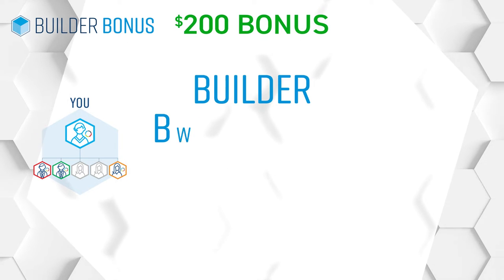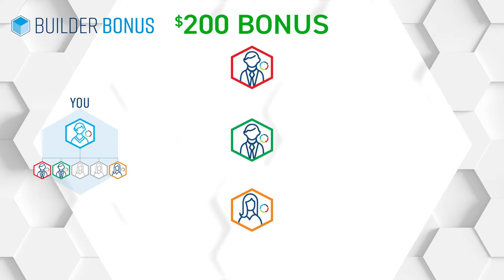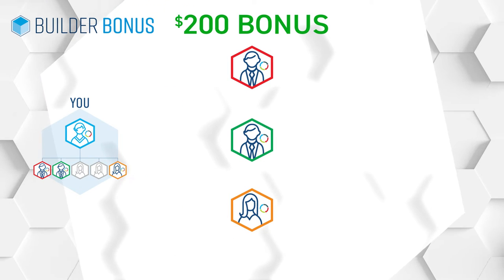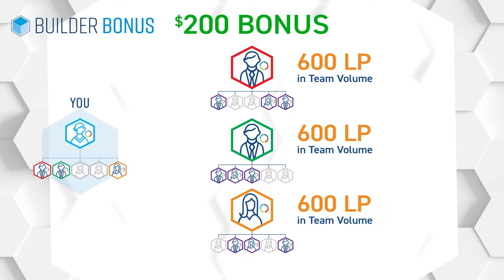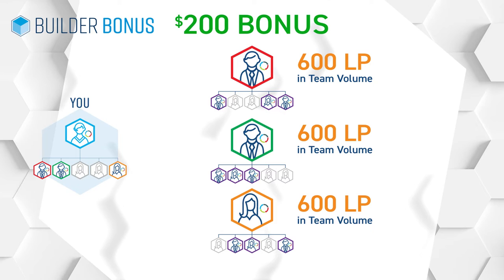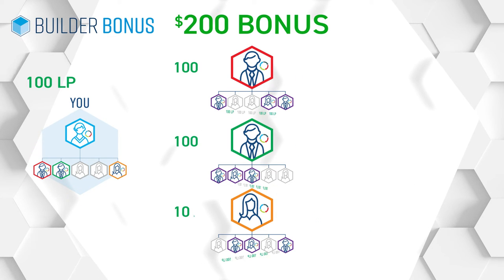The second level of Builder Bonus pays $200 to affiliates who qualify at the Builder, Builder Elite, Diamond, and Diamond Elite ranks. You need to make sure that your three front line affiliates duplicate what you did to earn the $50 Builder Bonus. They need to personally enroll three people on their front line and have 600 LP in team volume. All of you — you, your front line affiliates, and the people on your second level — need to receive a loyalty program order of at least 100 LP.